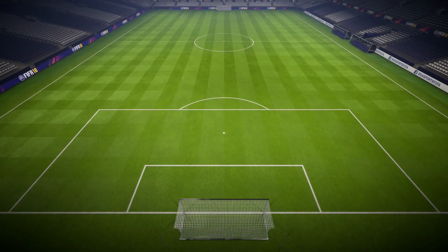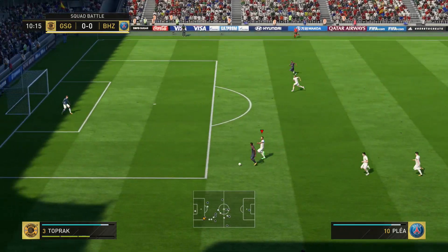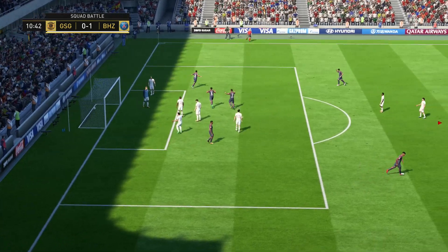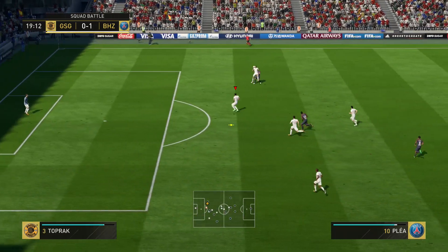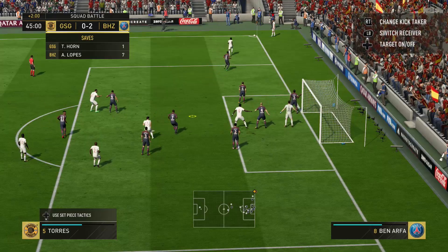It will be around 5 minutes into this episode before we start drafting. Because first off, I was playing a bit more of the squad battles — when you beat the AI on Legendary you get a lot of points and quite quickly climb the leaderboard. In the beginning, when I don't have that much stuff in my club, it's a good way to get some easy coins, packs, and maybe some luck to develop our club.